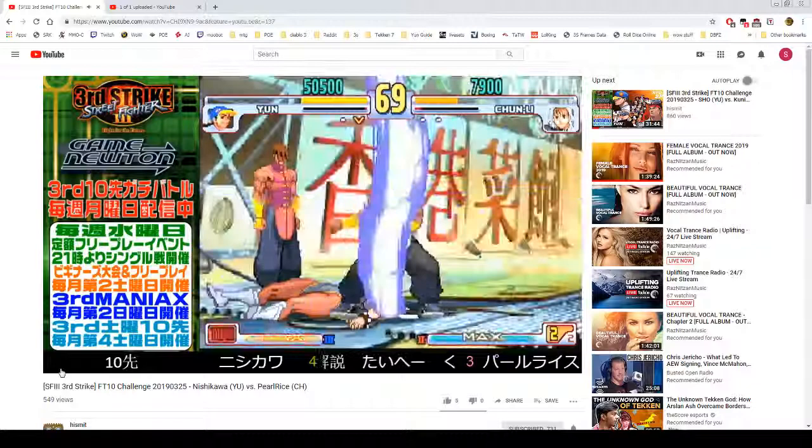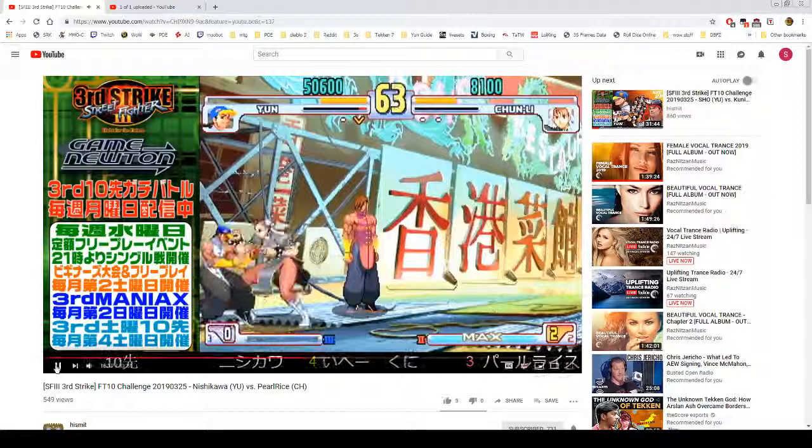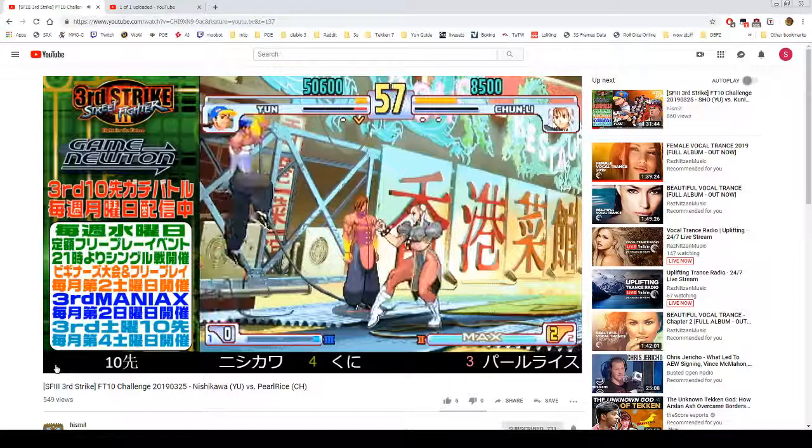Throws the throw, activate off the dash punch, set play, gets thrown out of his Zenpo attempt, set play, set play. Back up — let Yang hang himself.